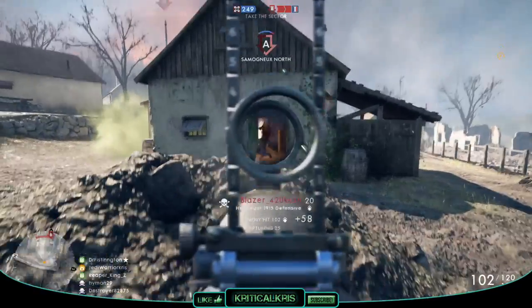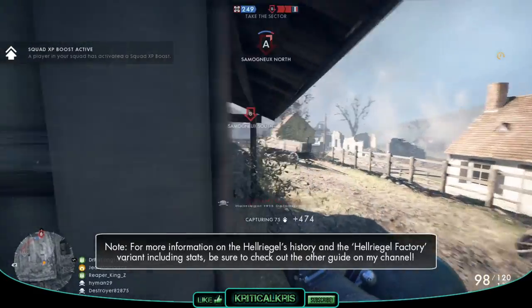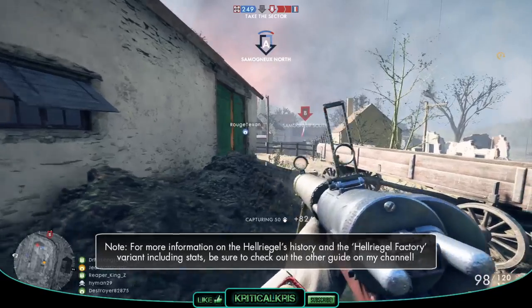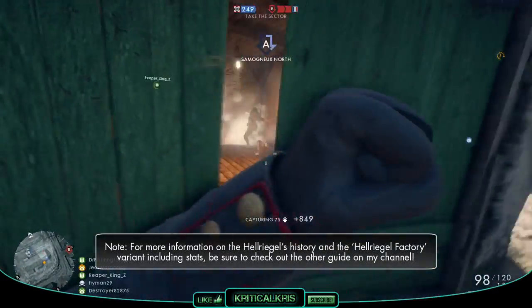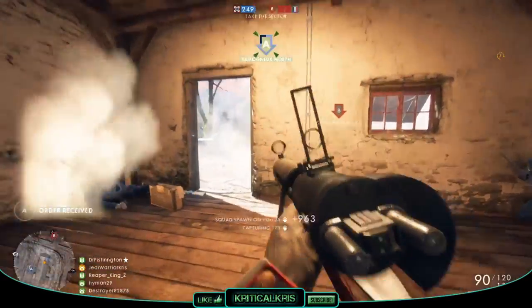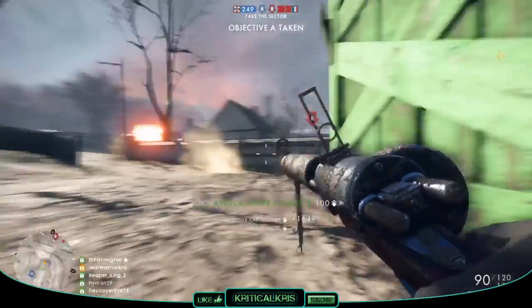Now it's not exactly a new gun, but it does offer something a bit different for the assault class to work towards and eventually use. It's still essentially the same Hellriegel 1915 that we've come to either love or hate, but this one's a bit special, as it's been pimped out with a few attachments. The Hellriegel Defensive has its own bipod, optical sight and a much larger ammo capacity, and these are all going to reflect on how the gun actually performs on the battlefield.